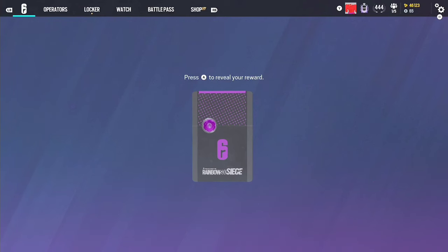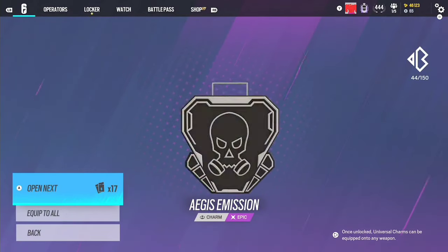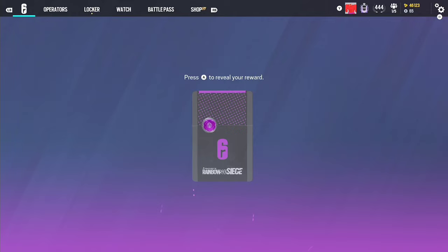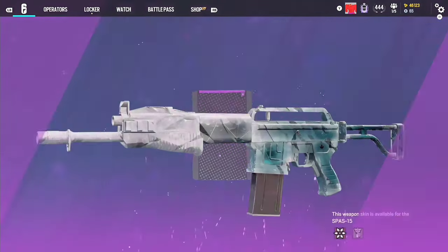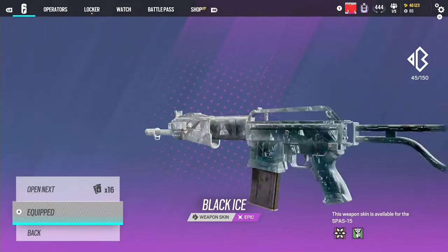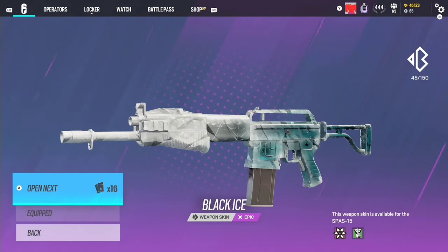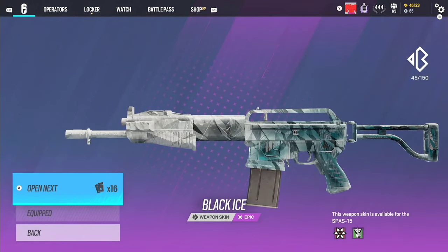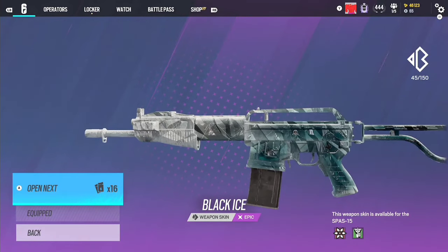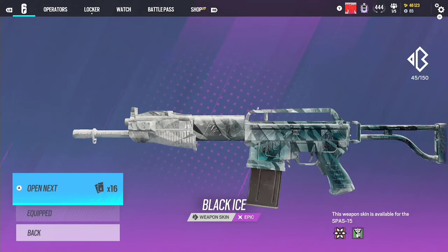Purple - is this the first Black Ice of today's video? Next pack, another purple - is it going to be a charm or a Black Ice? It's the Spaz Black Ice! I'm actually so happy I copped that. That was the second Black Ice I wanted - the Spaz. First is Gone 6, third would probably be the AK just for Deimos specifically, because why are you running AK on Nomad when the ARX has ACOG? But that's a W, that's a complete W.